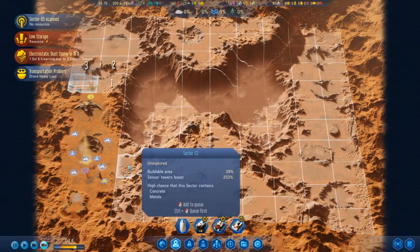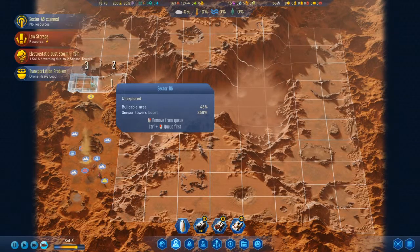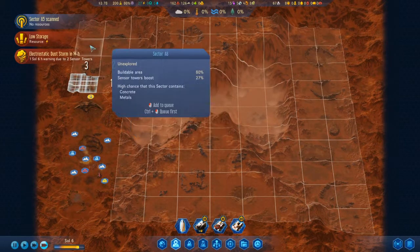Maybe I should scan around here. There might be high concrete metals. Hoping to find water. Oh, there could be polymers here? That'd be interesting. The water's all the way up here, is it?